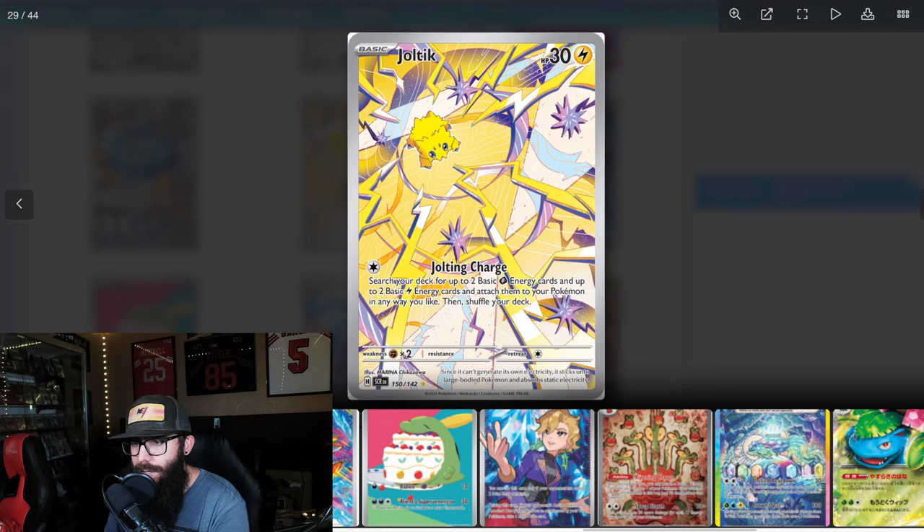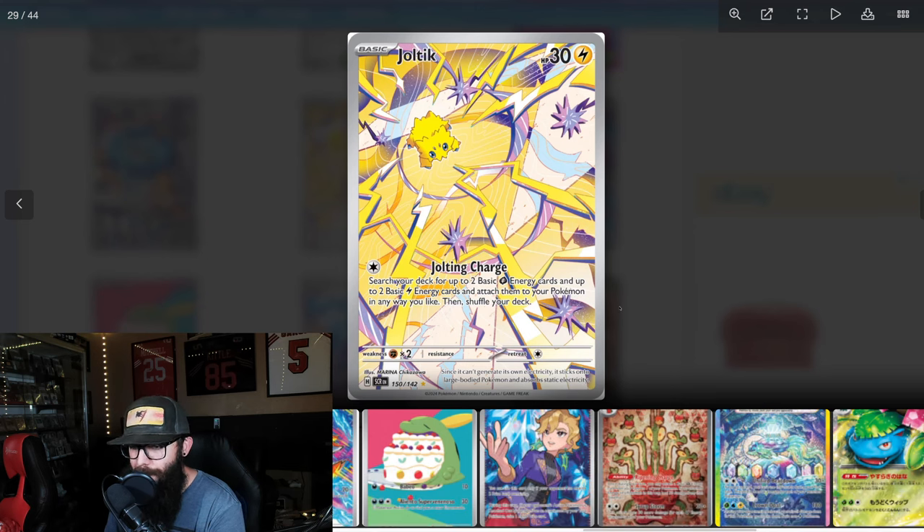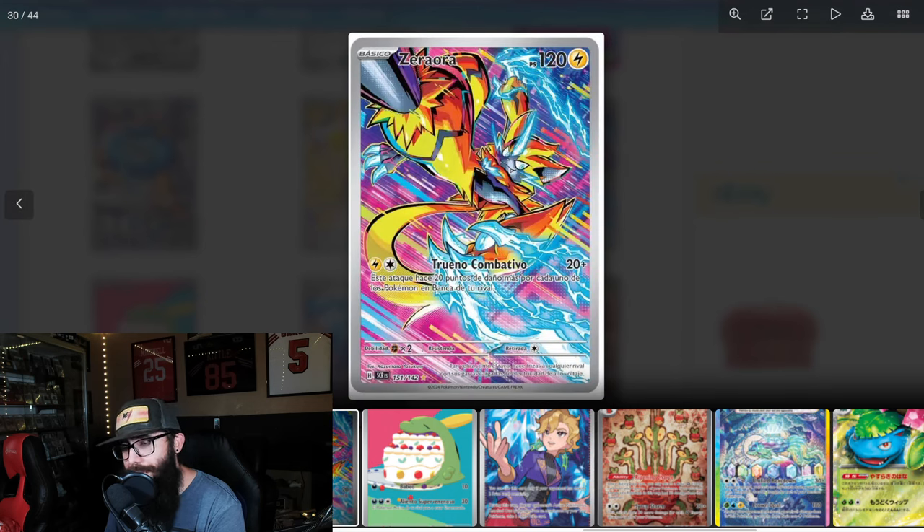There is a Bulbasaur to go with it, so that is something you guys are going to want to be keeping your eyes on, because this is a must-have from this set in my opinion. Next up, we got a nice Joltik card. I do like the vibe of this card, I like the artwork — not my favorite from the set so far. Possibly the Squirtle and the Bulbasaur might end up being my favorite. But I kind of like this Zorua a lot. I understand if it's not for everyone, but I do like this card a lot, I do think it looks great, and it's going to be one I'm definitely going to want to be picking up.